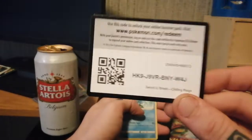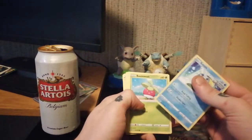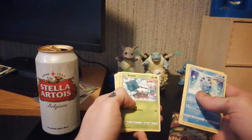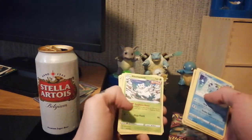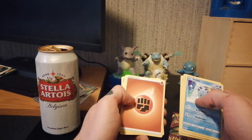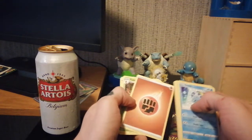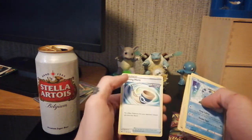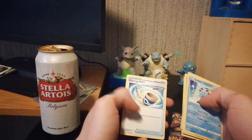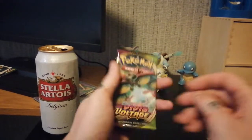Now the Chilling Reign pack — keep the code card. We pulled Sobble, Bounsweet, Froslass, Snom, Diglett, Peony, an Abomasnow Rare, Fighting Energy, Kakuna, Karen's Conviction, and Echoing Horn.